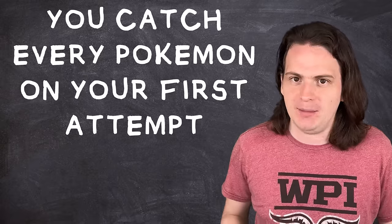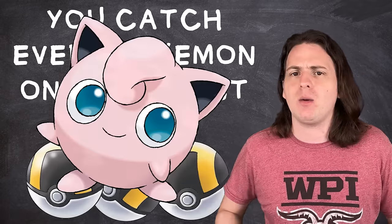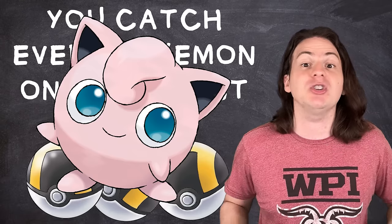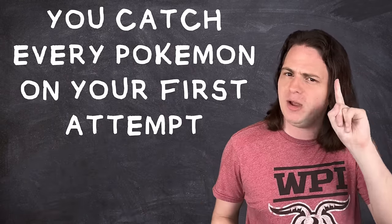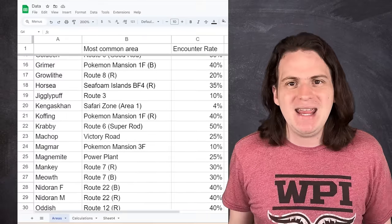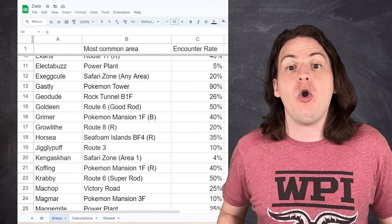There is one final assumption I am going to keep, and that's assuming you catch every Pokémon on your first attempt. If you're trying to complete the Pokédex, odds are you've got a huge stock of Ultra Balls and a Pokémon with a good status condition to make catching easier. If you're failing encounters at that point, I'm going to chalk that up to a skill issue — with one notable exception I'll talk about later. With all that in mind, I pulled together a list of every Pokémon you need to encounter to complete Red and Blue's Pokédex, and found the most common area where each is available.